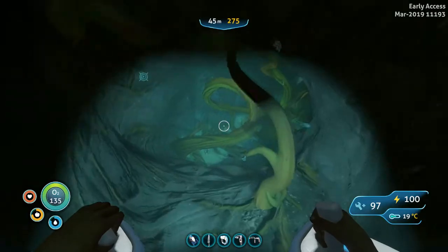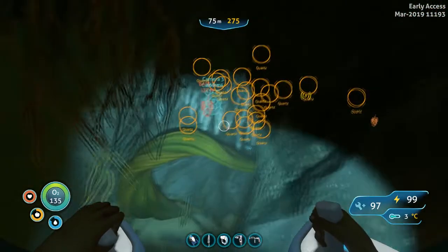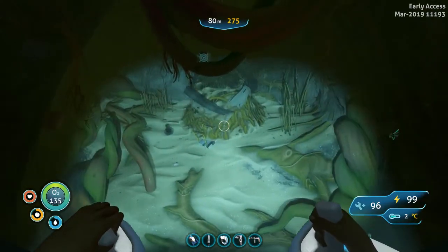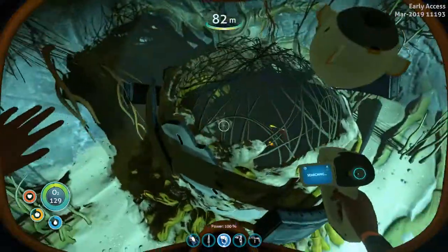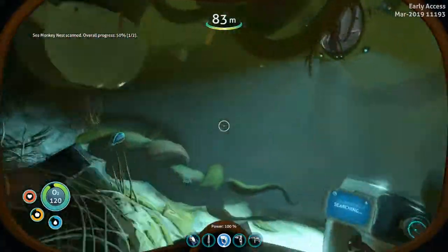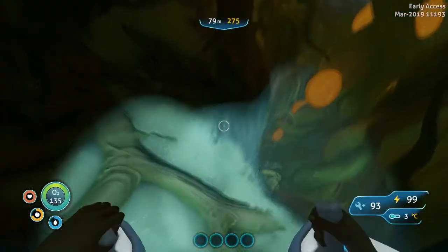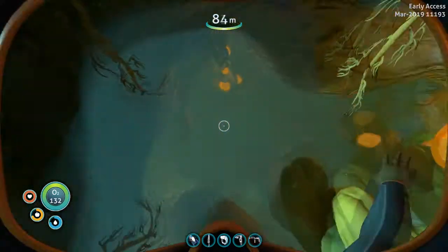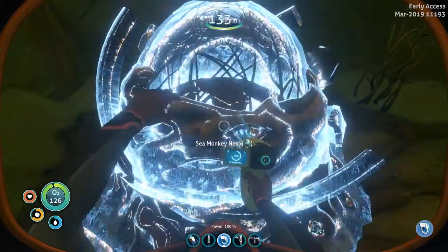Here we are in this hole that leads down into this weird place that can trap you here forever till your death. Here's the first one — the sea truck is pretty hard to control. Sea monkey nest! There are eggs in there — one out of two. Let's go to the next one. We have to go down there and the sea truck doesn't fit, so we have to go by diving. This was a pain to get here but now we're here — let's scan this.